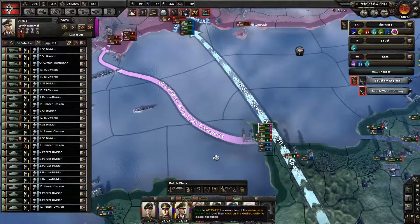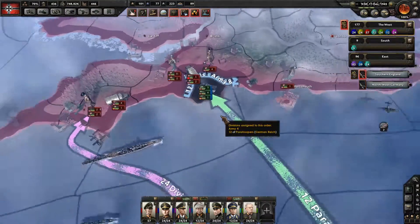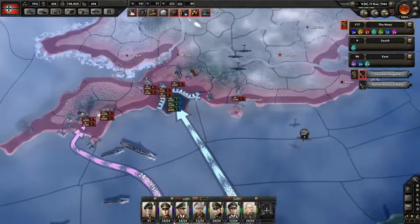Go ahead with your naval invasion. Paratroopers — where do I want you to go? Maybe we just have them land directly into Bristol.